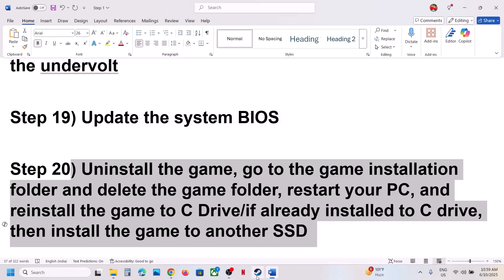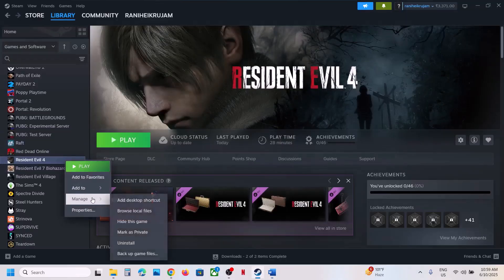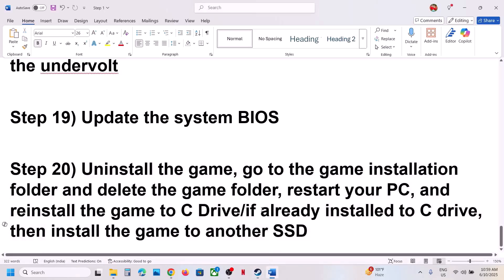If nothing is working, uninstall and reinstall the game to a different drive. Uninstall the game, go to the game installation folder, delete the game folder, restart your computer, then install the game to the C drive. If the game was installed on D drive, E drive, or an external drive, try installing it to C drive and check. If the game is already on C drive, try installing it to another SSD and check.